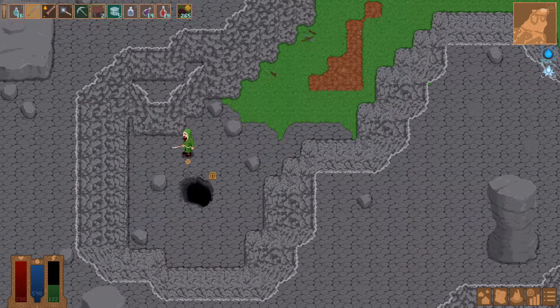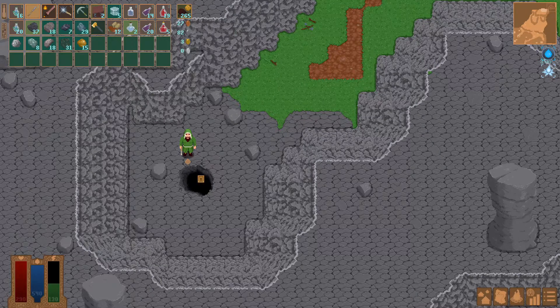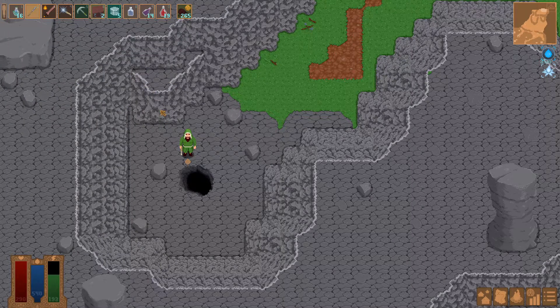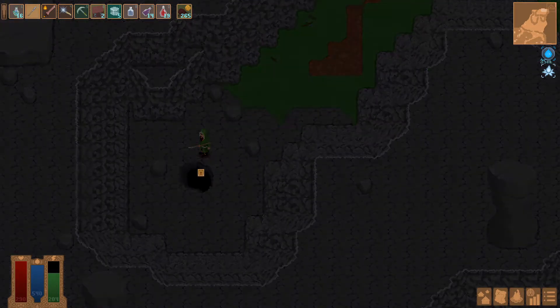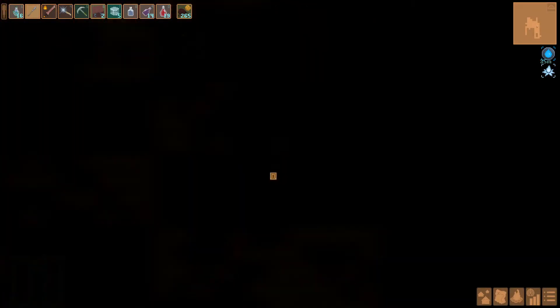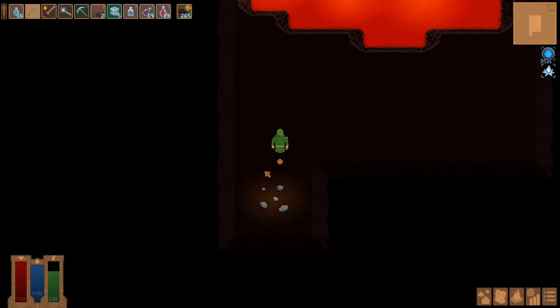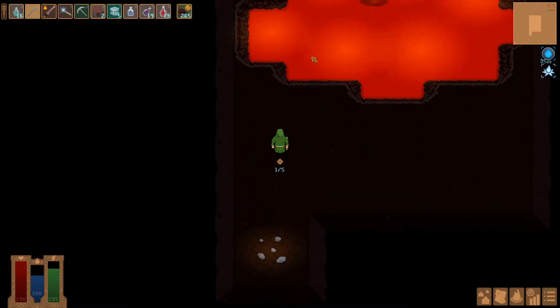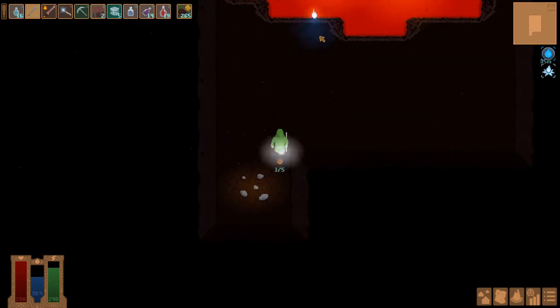We're here at the lava serpent area. It's been several days and we just fought a venomous serpent over on C1. Now I'd like to see if the lava serpent has finally respawned after several days. Yes, it's back! The wisps did really well against the venomous serpent so this should go a lot better, I hope.